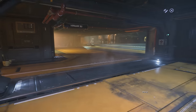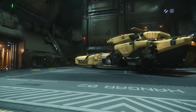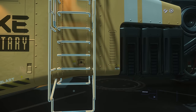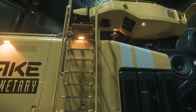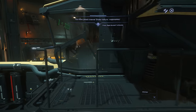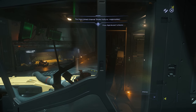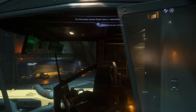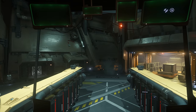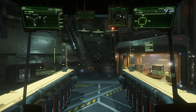As those hangar doors open, we make our way into the bay and see the Drake Vulture. There are two entry points onto the ship — one is at the back via the ramp in the cargo deck, but I prefer to just climb up the ladder and hop straight into the cockpit from the front. For those who are a fan of industrial style ships, the Drake Vulture certainly delivers. It feels a bit rough and ready, like a workhorse — and I quite like that.